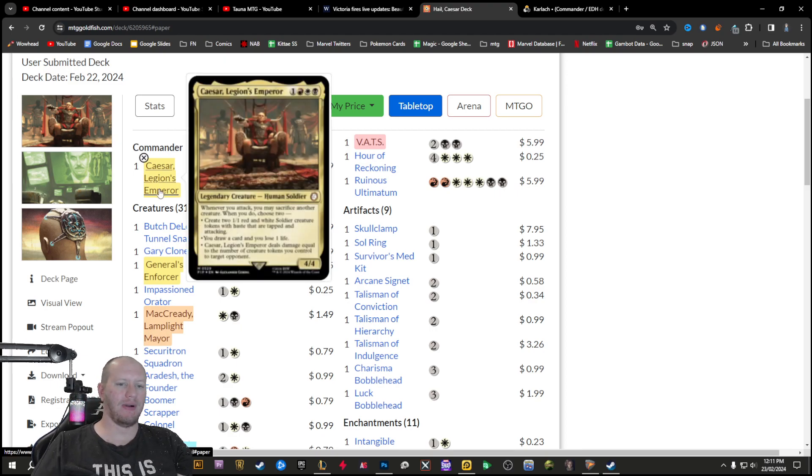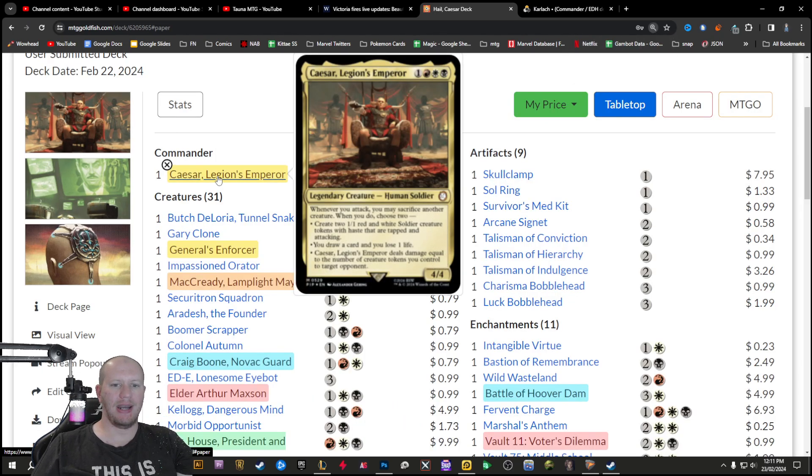Caesar is the primary face commander. Whenever you attack, you may sacrifice another creature. When you do, you can choose two of these: you can create two 1/1 red and white soldiers with haste that are tapped and attacking; you can draw a card and lose one life; or you can make him deal damage equal to the number of creature tokens you control to a target opponent. They're all really nice just for the price of sacking one creature. And Caesar doesn't even need to attack for it. The first option gives you two tokens for the price of one, which is great. Primarily I'm going to do the first one and then either draw a card or deal damage once I get a bigger board built up.